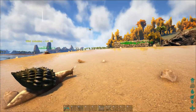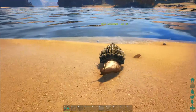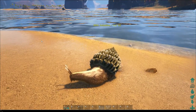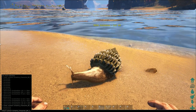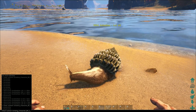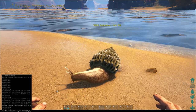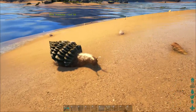I'm doing some video testing today and I thought I would spawn one in so I wouldn't have to spend too long looking for them. If you're looking to spawn these guys in, at the bottom left of the screen you can see the cheat code: Cheat Summon Achatina_Character_BP_C.